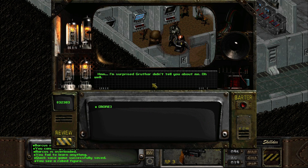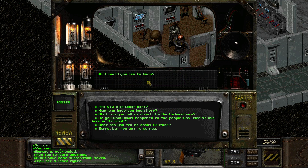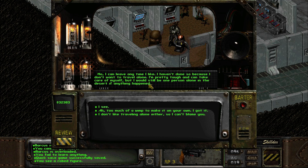What are you doing here? 'Oh, I'm surprised Gruthar didn't tell you about me. I'm a student of sorts - I'm trying to learn as much as I can about the world and the different cultures that have developed. Right now I'm studying the culture the Deathclaws are forming and comparing it to human development along similar lines. I've acquired just about all the information I need here. It would help my research a great deal if I could do some traveling, however. I don't want to do it alone, if you know what I mean.' So you're a scholar - that's quite an accomplishment in today's world. Are you a prisoner here? 'No, I can leave any time I like. I haven't done so because I don't want to travel alone. I'm pretty tough and can take care of myself, but I would still be one person alone in the desert.' Yeah, but I don't like traveling alone either, so I can't blame you.